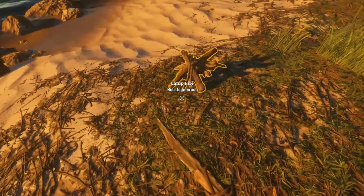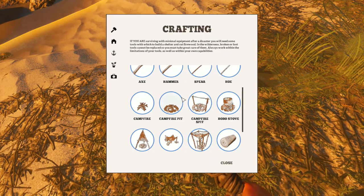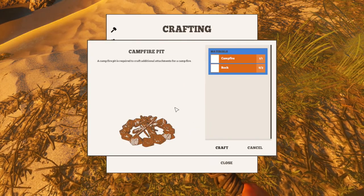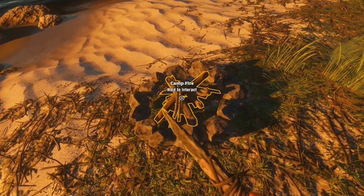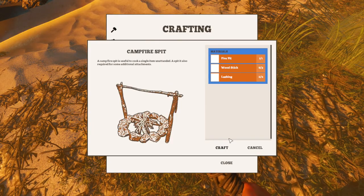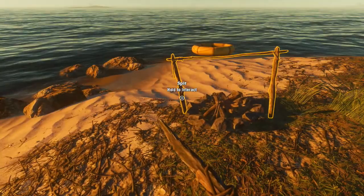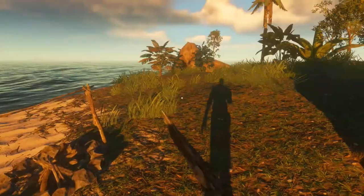Pick up my hammer. Now how do I craft? Oh okay, here we go, we got this - and then craft. Badow! We got it - awesomeness!